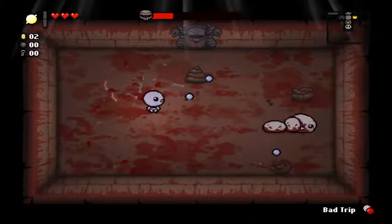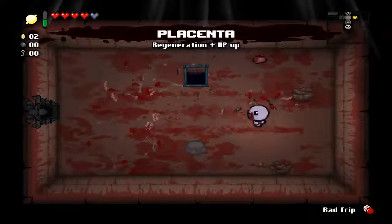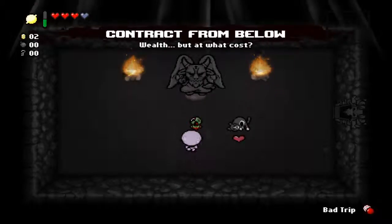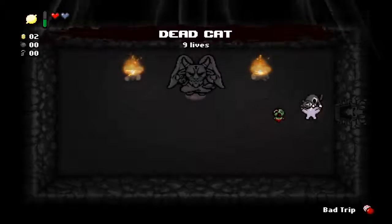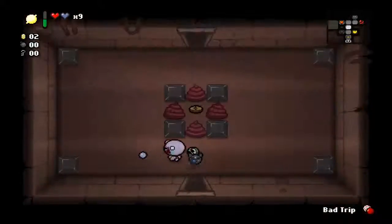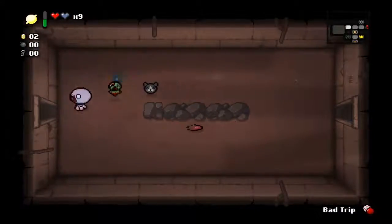I might be able to still get a deal with the devil here. I want Latchkey so I can get a lockup and two keys to make my way into the item room, but that doesn't seem to be happening. Instead, I'm going to pick up Contract from Below, Rune Baby, and Dead Cat - and I already have Azazel unlocked. That was easy! Contract from Below is amazing, Rune Baby I think people overrate personally, and Dead Cat puts me one third of the way to becoming Guppy.